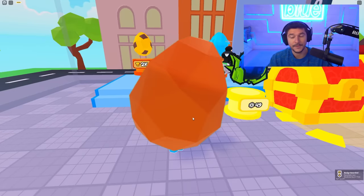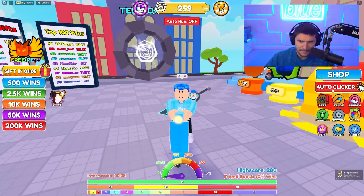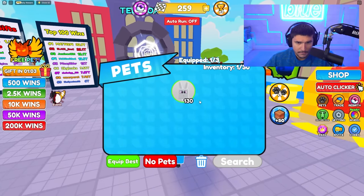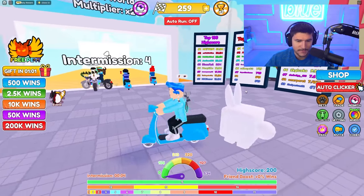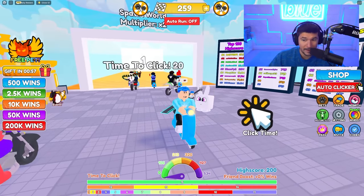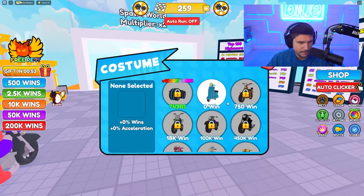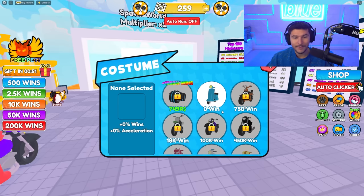We don't care about instructions anymore — our first pet is a bunny! What's that face about? It's got like an arrow. Well, we got a bunny and that should give us a lot more speed. But you know what would give us even more speed? Some multipliers. And I want to check out this motorcycle skin thing, and there's a free pet too.